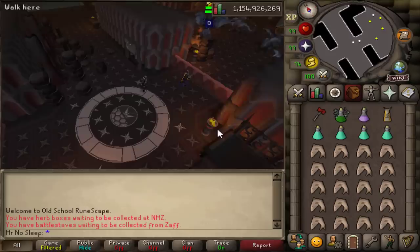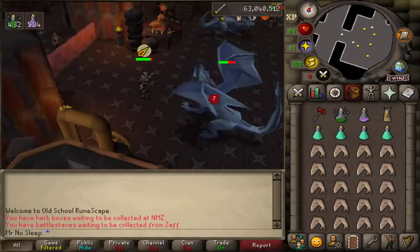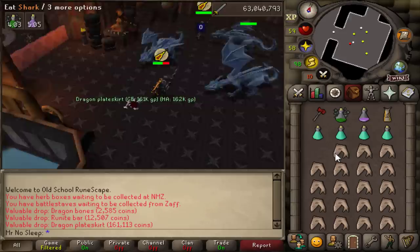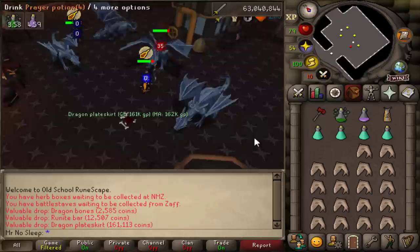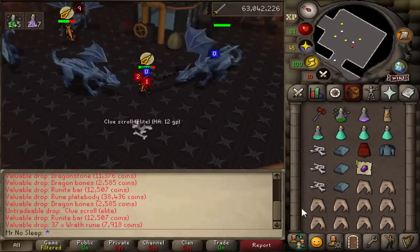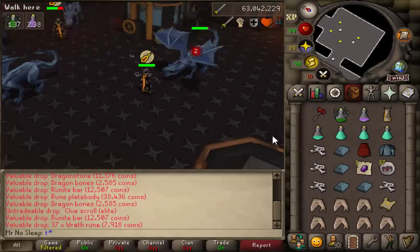Initially I was bringing about 20 sharks per inventory, but I quickly realized I only needed about 15 with this setup. After a few runs I also realized I only needed three prayer potions instead of four. The construction cape was for banking, and you can switch out the dragon warhammer for dragon claws if you want, but I went with the warhammer since it lowers the rune dragon's defense. I was using protect from magic as well as piety, which is why I was bringing all the prayer potions. We did get our first elite clue in the very first inventory — that's one in 300.